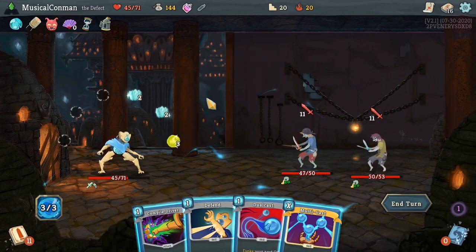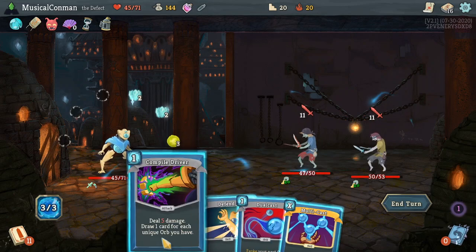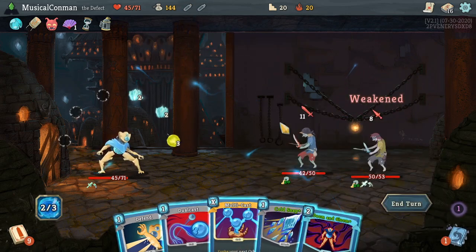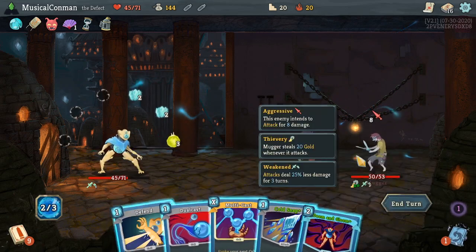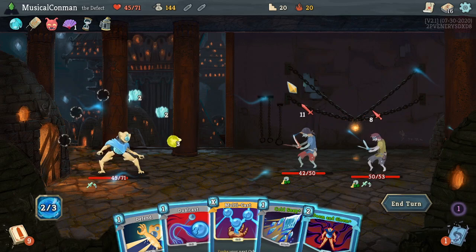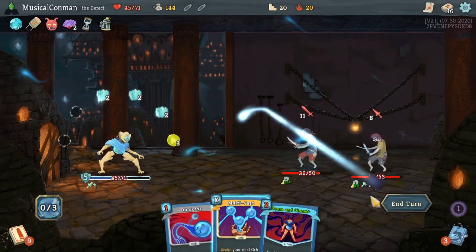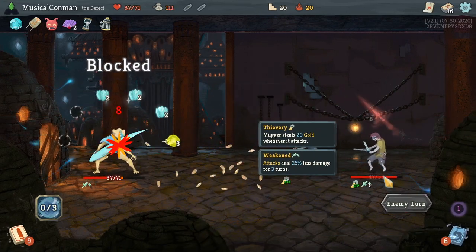Let's get some Frost. I could Dual Cast and then Multicast for block. Doom and Gloom seems relevant here. Let's use a Weak Potion on the back one. So if we Cold Snap, we get a Frost Orb and it blocks 7. If we Doom and Gloom, it deals 20 damage. We do have the Mercury Hourglass which is going to make it a little more possible to kill these. I'm going to take a shot at blocking a little harder. Real shame to draw the Doom and Gloom on a turn where we're not playing it though.